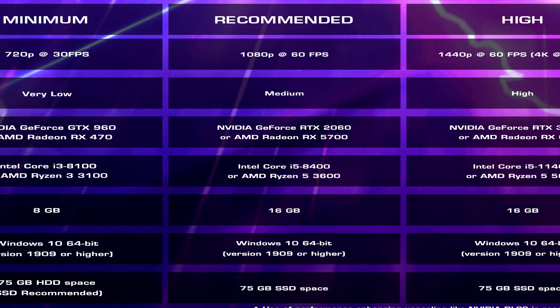Recommended is 1080p at 60 frames per second with medium graphics settings. You're looking at an RTX 2060 or RX 5700, an i5-8400 or Ryzen 5 3600, 16GB of RAM, and 75GB SSD space.